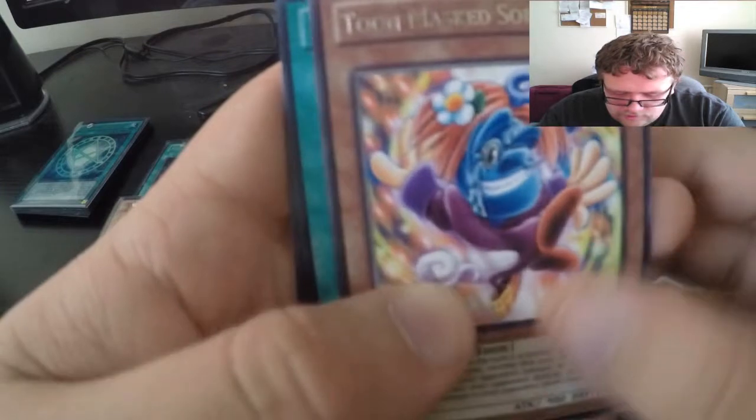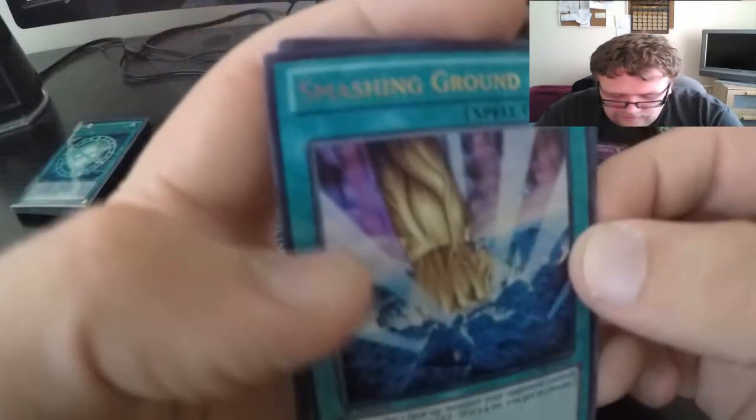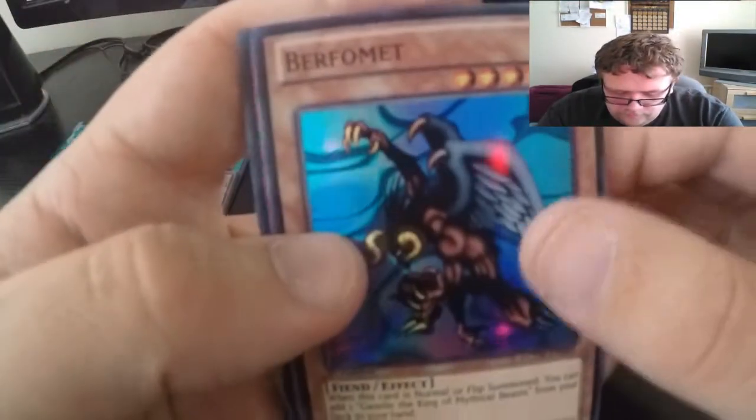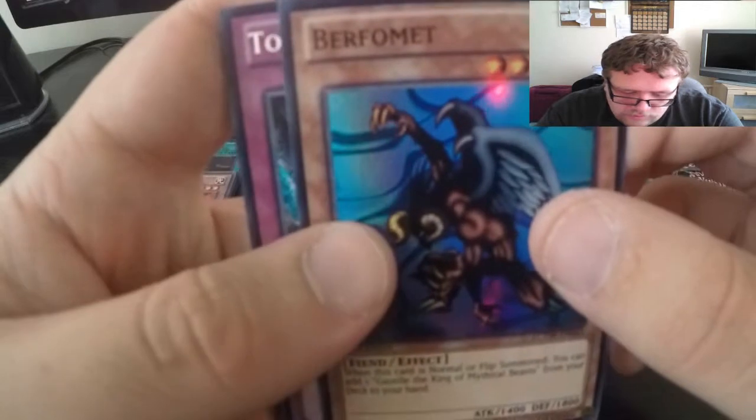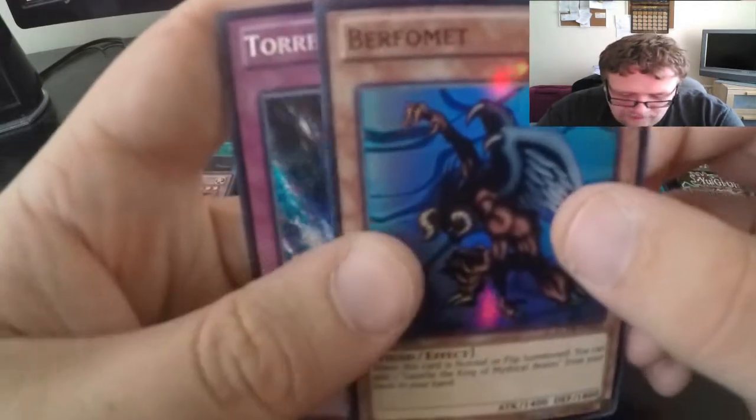For our rare we have Mass Driver — very nice there. We have an ultra rare Smashing Ground. For our super and for our ultra secret rare we have Torrential Tribute — very nice card there.